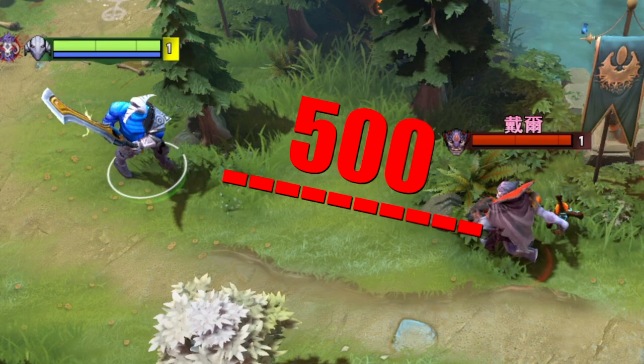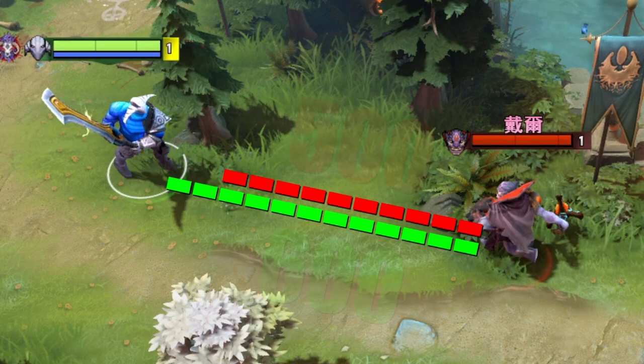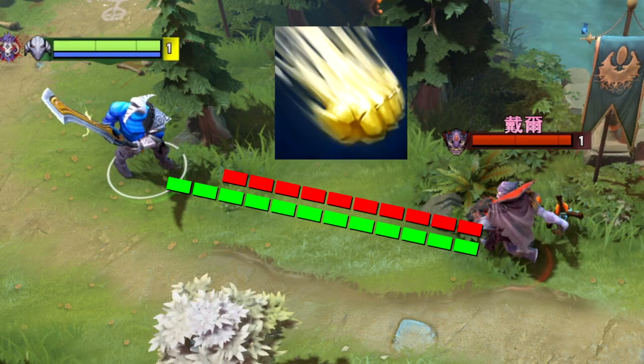Well, Lion's Hex has a 500 cast range, and Sven's Stormhammer has a 600 cast range. So, based on cast range alone, Sven would stun Lion first.